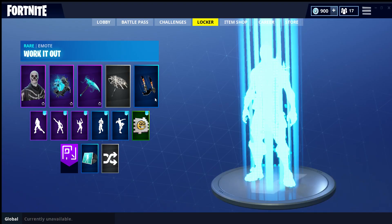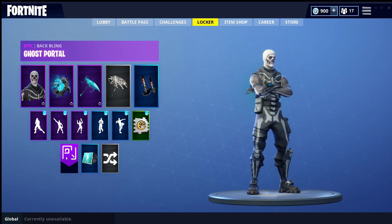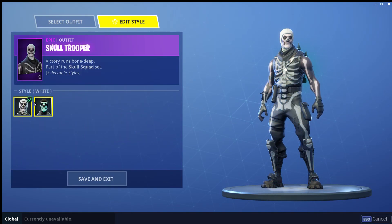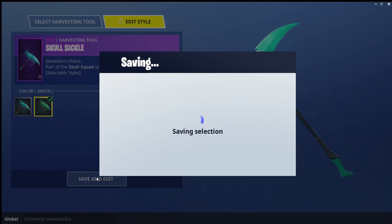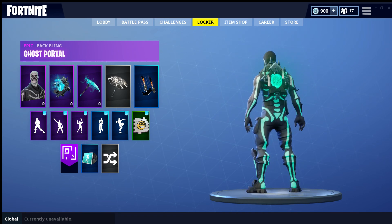I'll show you it in green too. Now we'll change Scully Trooper to green, and the pickaxe to green as well. And wow guys, does that look good!